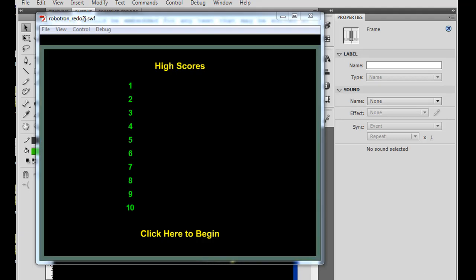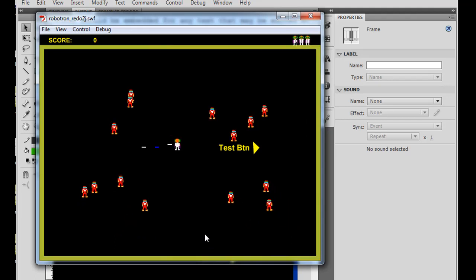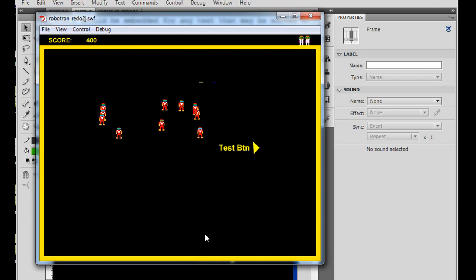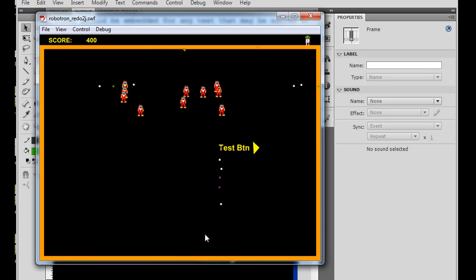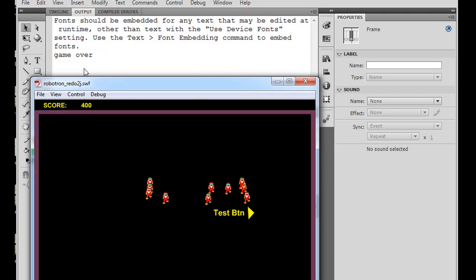Where we left off, our game was: when we play the game, the hero can shoot the villains or the enemies. If the hero touches one of the enemies, the hero gets killed. The hero has three lives — there's the second life, now the third life, now there's no lives left, and we've traced the output window 'game over'. All we have to do now is write some code that sends us to a game over screen or a game over keyframe.